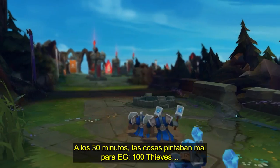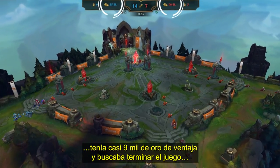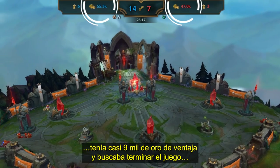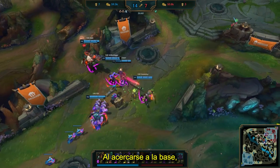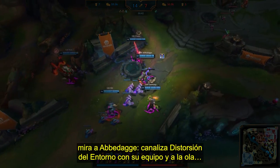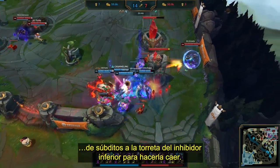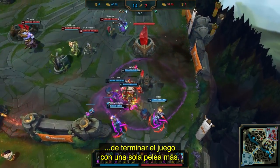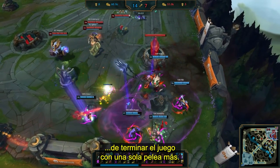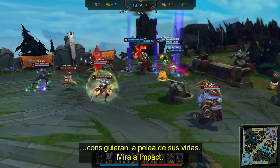30 minutes in, things looked grim for EG, with 100 Thieves sitting on nearly a 9,000 gold lead as they looked to end the game with Baron-empowered minions marching up the mid lane. As they approach the base, watch Abadaga, who channels Realm Warp with his entire team and the minion wave into the bottom inhibitor turret. It's at this point the Thieves look poised to end the game with just one more fight. But as fate would have it, EG find the fight of their lives.